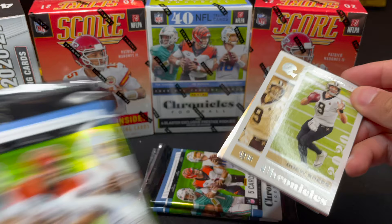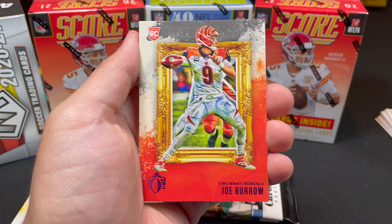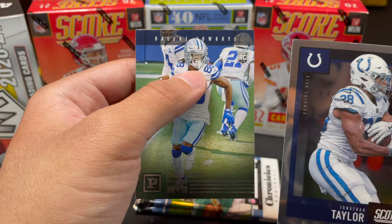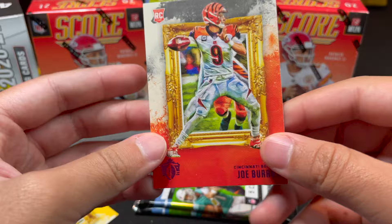Next pack opens with Drew Brees — one of the greatest quarterbacks of all time — then CD Lamb again as a rookie, Joe Burrow — completing the trifecta with Tua and Herbert! Jonathan Taylor in a different font, looks like a Pearl version, Jonathan Taylor Score. And the Joe Burrow has a pink pearl finish — really nice pull!